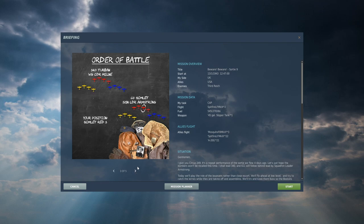Order of battle: it's the whole Biggin Hill wing airborne today, led by 340 - the Free French squadron - and the whole show is led by Wing Commander Dickie Milne. We'll follow as 611 Squadron, callsign Gimlet, led by Squadron Leader Hugo Armstrong. We're in red section, Red 3 - just on Squadron Leader Armstrong's right-hand side.